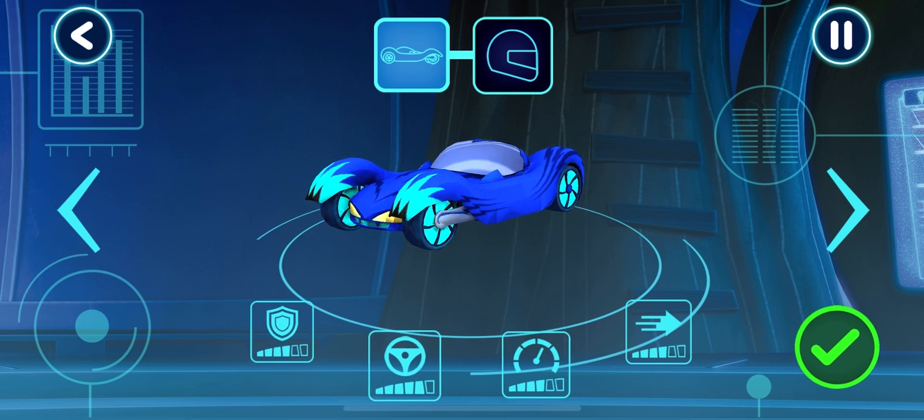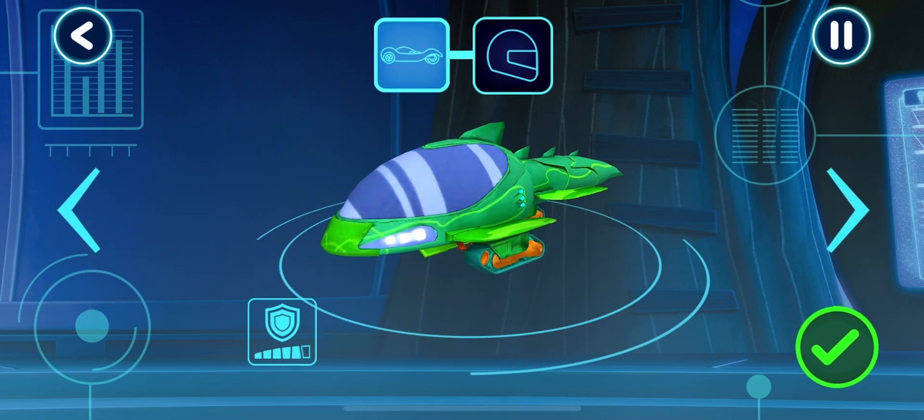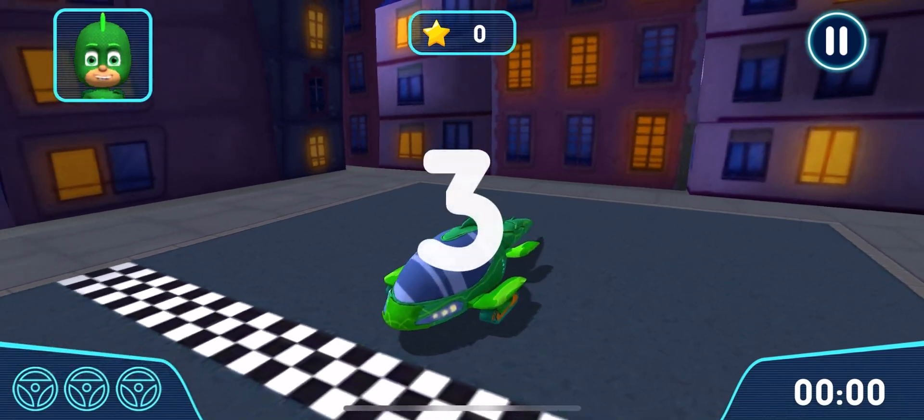Let's pick a vehicle to drive. Who would you like to drive the vehicle? We can try this power track. We need to choose a vehicle. Who would you like to drive the vehicle? Get ready to drive! Let's try out your track.